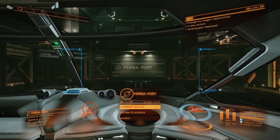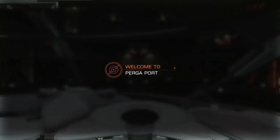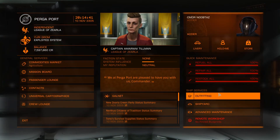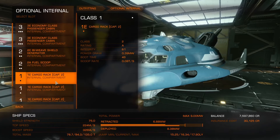All right. Now, we know pretty much most of everything already. So the first thing we're going to do is go ahead right into Starport Services. We're looking for a detailed surface scanner. A detailed surface scanner is basically a size one component. So we're going to go into outfitting — it's also an optional internal component.